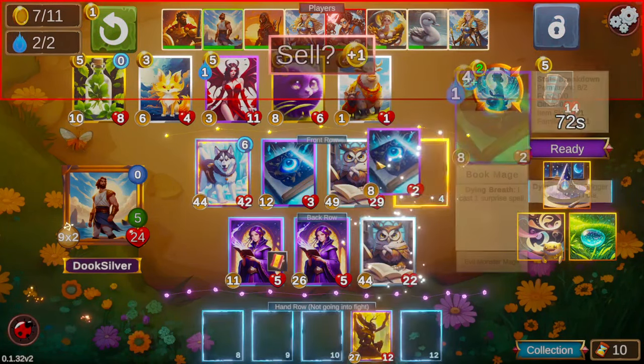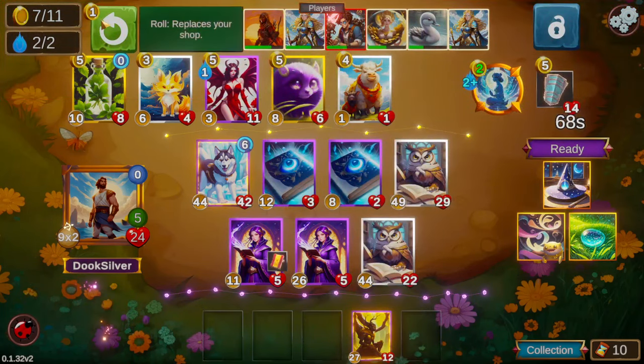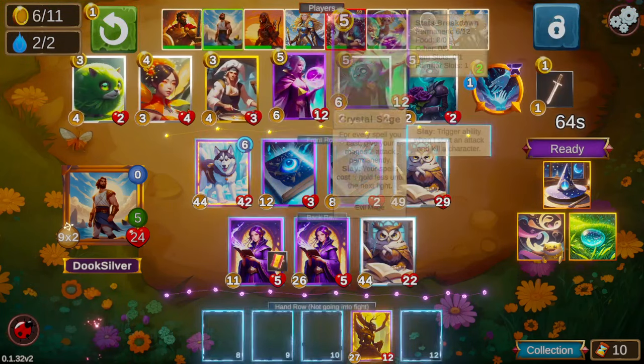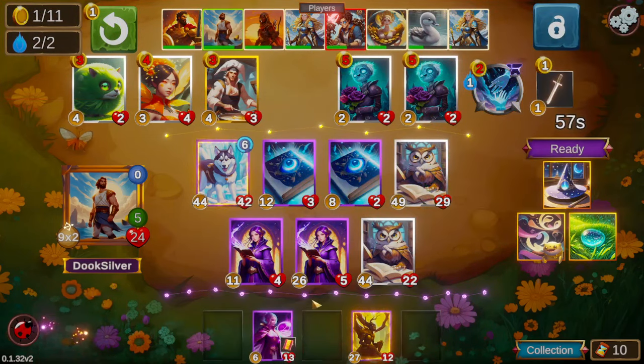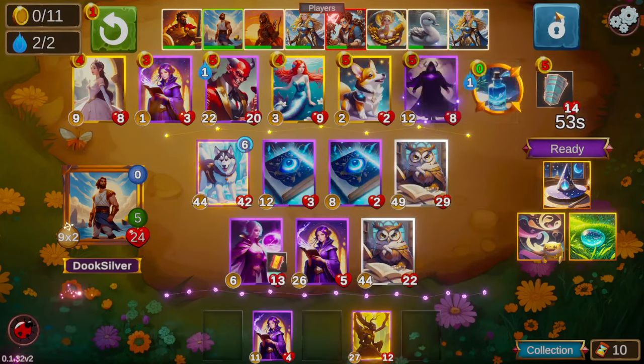We got a second Book Mage, so we can finally get out of the Yellow Bark. Yellow Bark honestly served us pretty well though — it added quite a bit of attack to our board on characters that could use it relatively well.